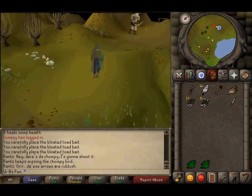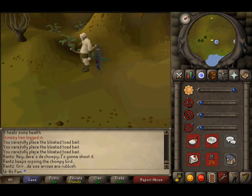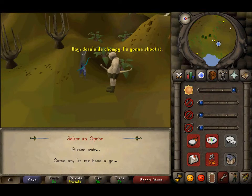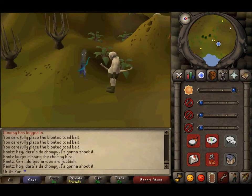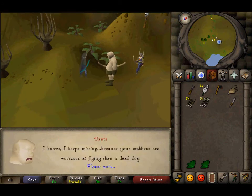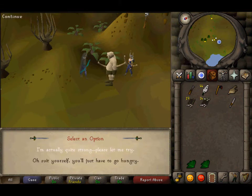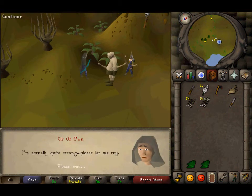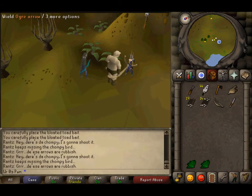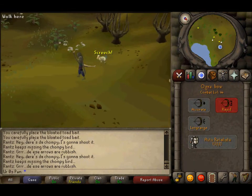You basically want to come over here and talk to him — he'll tell you that it's your arrows. He'll tell you to let him have a go. You have all the stuff — wield the arrows, wield this, and attack the chompy.